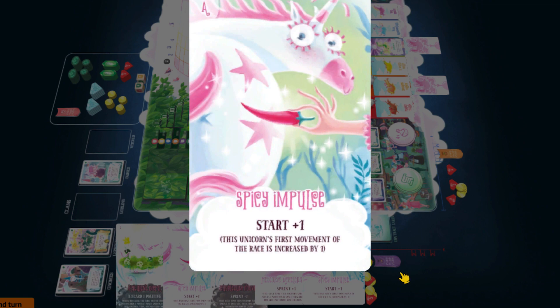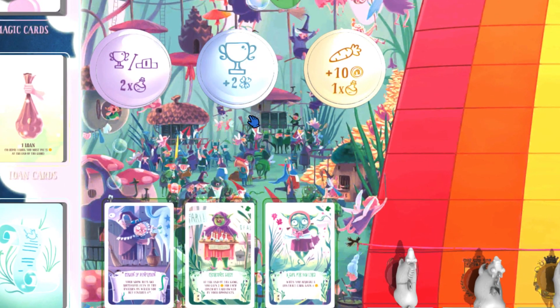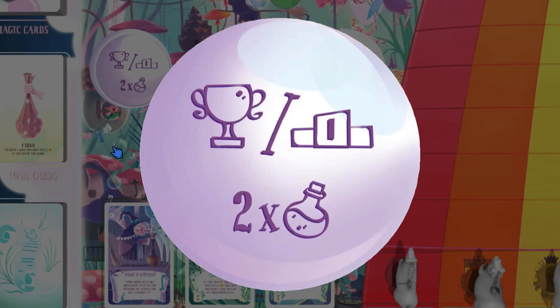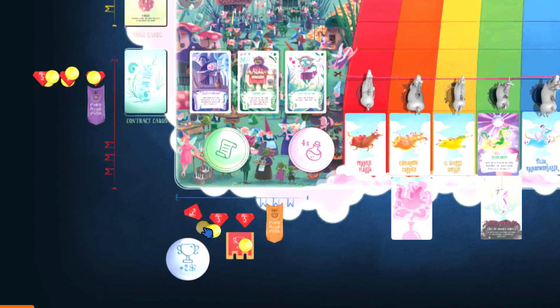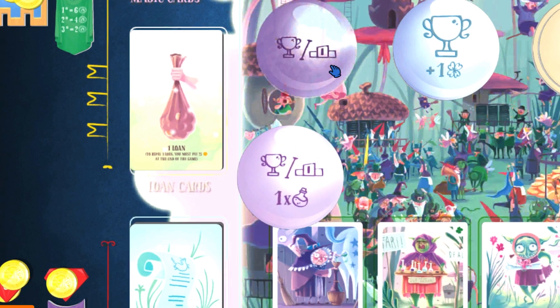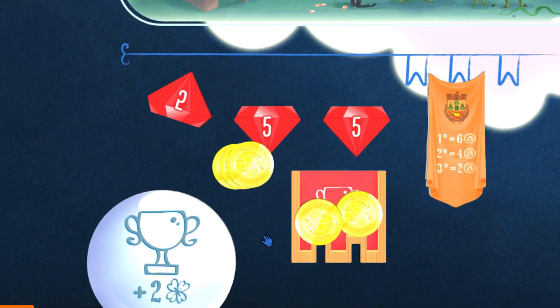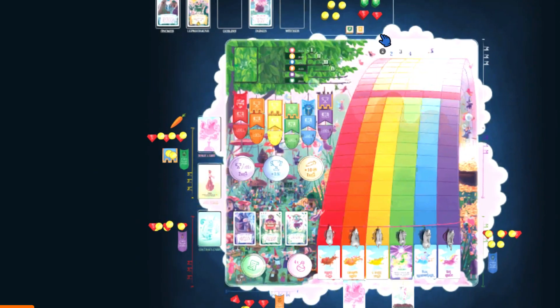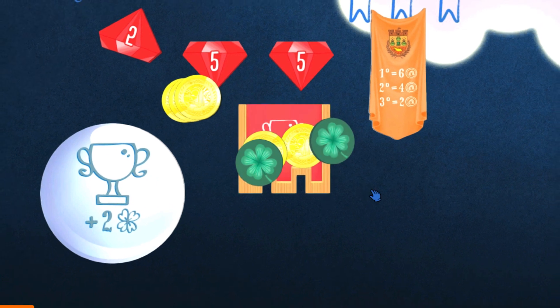Magic cards can influence the performance of the unicorn you play them on in a positive or negative way — for example, they can give that unicorn a head start or prevent a unicorn from sprinting. Other tokens allow you to actually place your bets: some are for placing a win bet and others allow you to place any bet. To place a bet, decide which unicorn you want to bet on, take the bet token for the type of bet you want, and place the amount of gold you want to bet on it. Even if the tokens get depleted, you can always place any bet as its symbol is printed on the board. The glory points on the tokens are taken from the bank and placed on the bet token together with the gold you bet, and if the bet is successful, you also get to keep the glory.